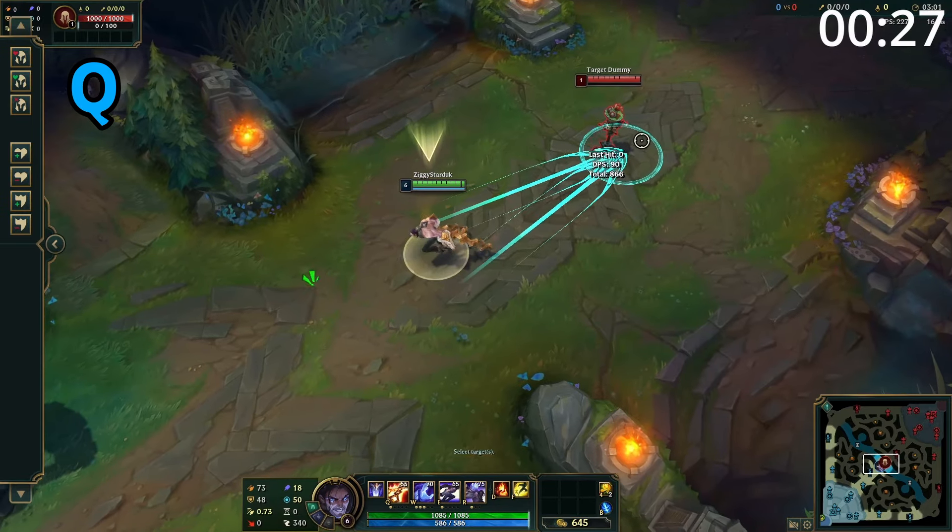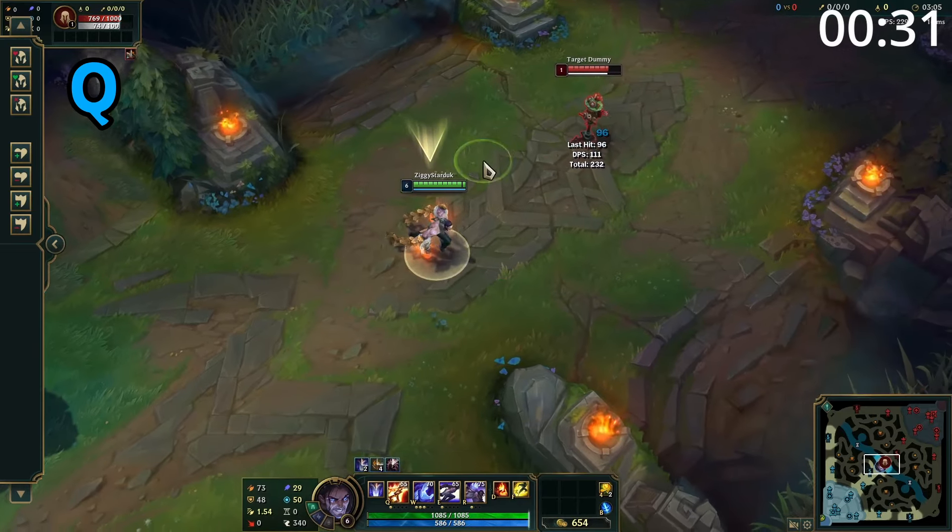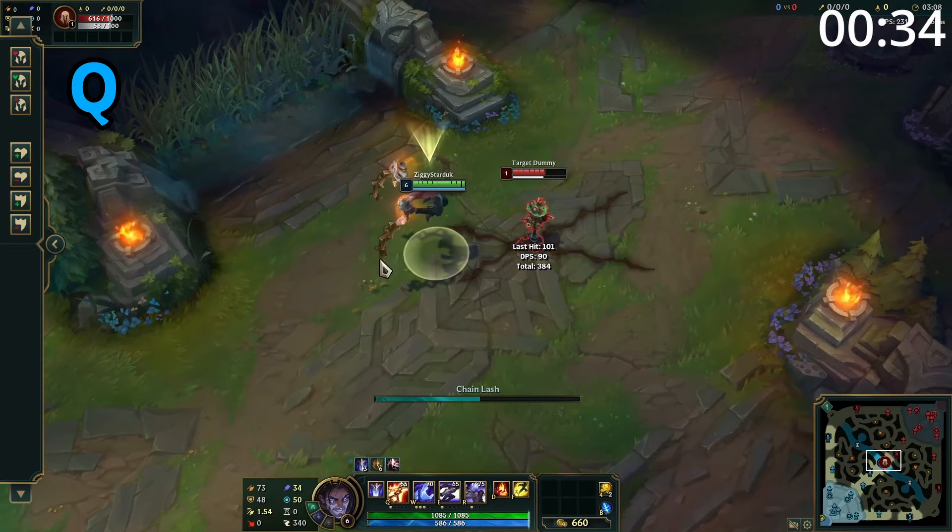Silas' Q is a skillshot which throws out two chains at the same time. Enemies hit by a chain take damage and are slowed, and after a short delay, the area where the chains cross over explodes, dealing a large chunk of damage.